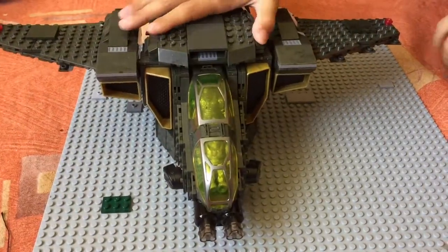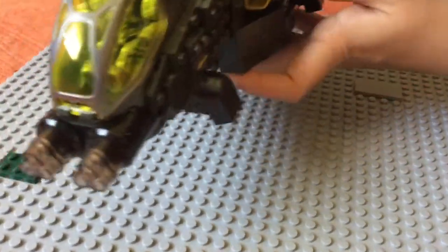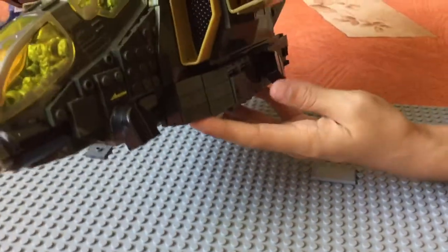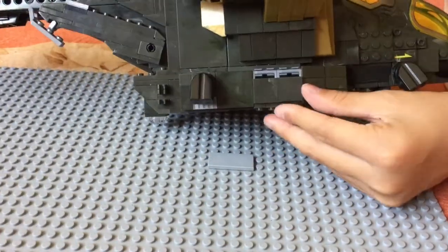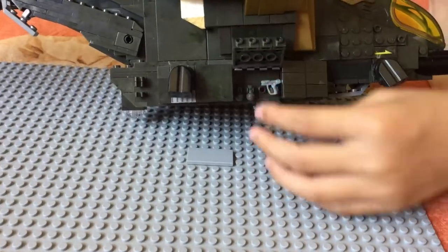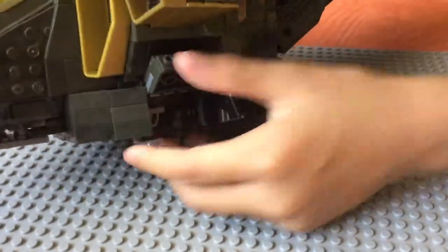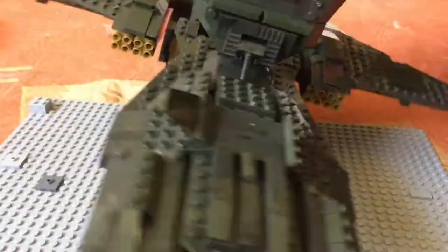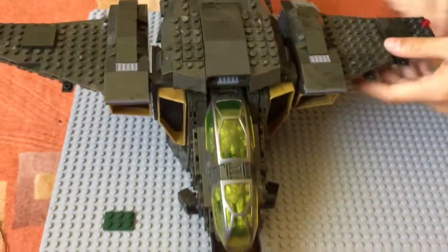Two more things: these little struts here stabilize it in the air — two on each side. Down below you can store guns, grenades, and extra ammo. If you pull the ramp inside, that's the Halo 5 Pelican.